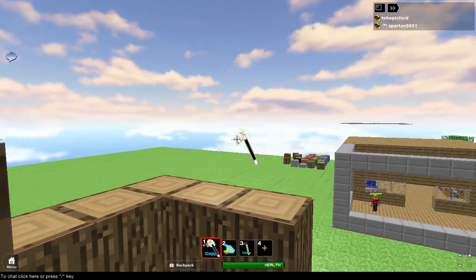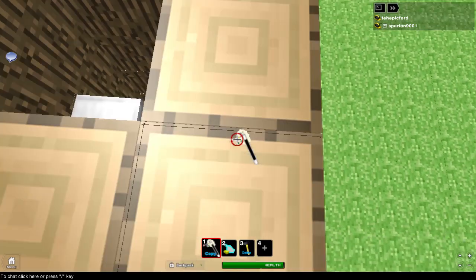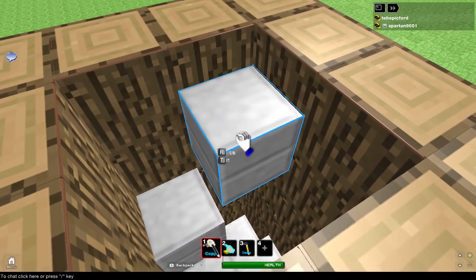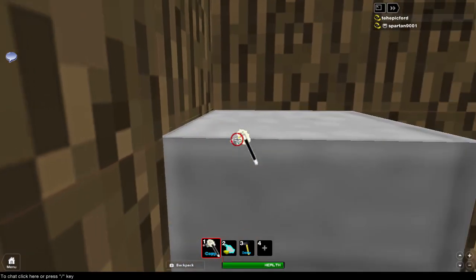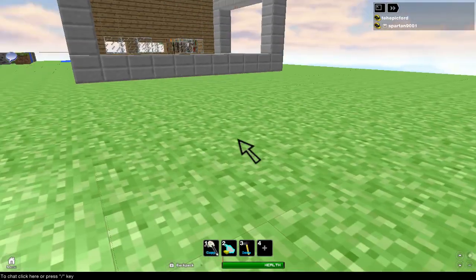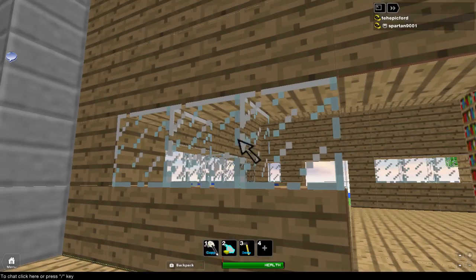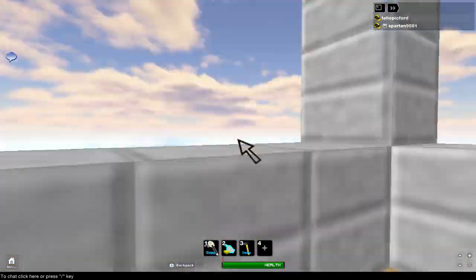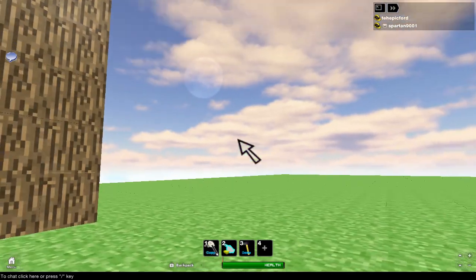Oh cool, you're gonna put windows in or something. Let's go check back on Spartan. I know what I'm doing — I'm gonna make this like the kitchen. Oh yeah, that's a good idea. You should delete this block here to make it like those serving hatches in some houses that you serve from, like windows. Yeah, we should do something like that. Okay, back to project treehouse.